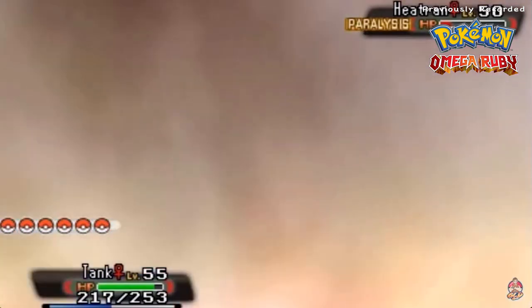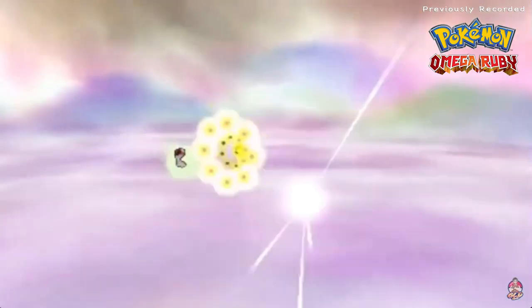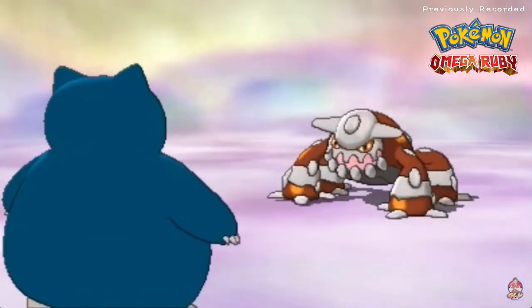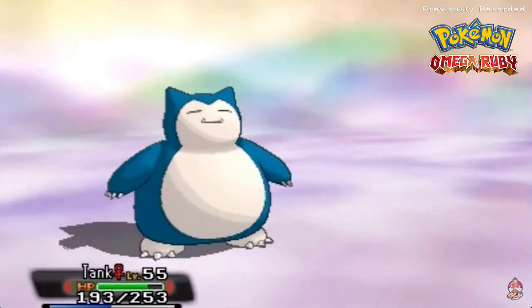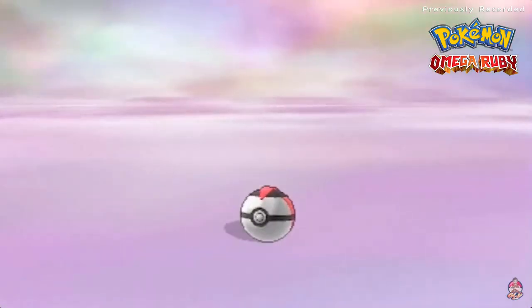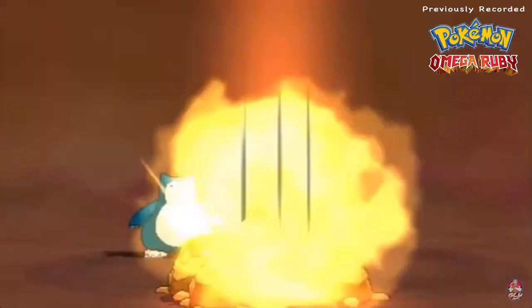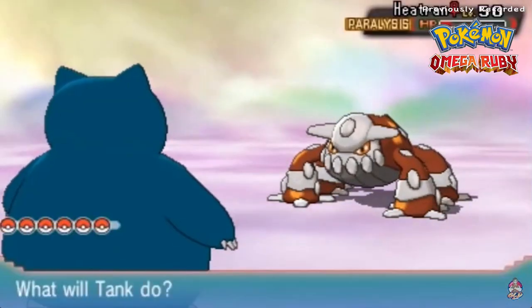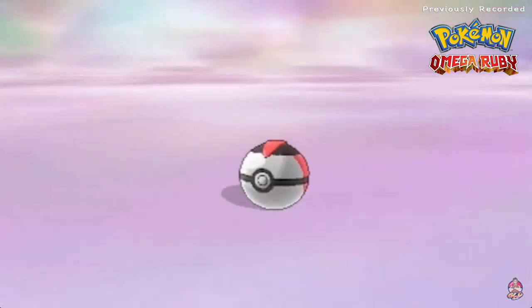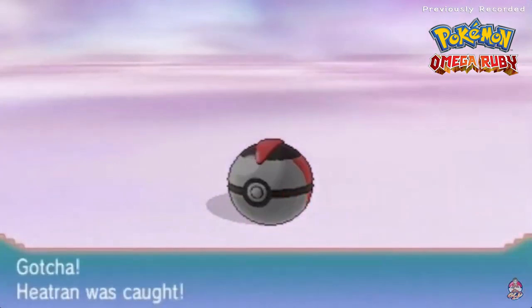Since we are in a cave I think we have some Dusk Balls - no, we got Timer Balls. So we're just gonna throw some Timer Balls - come on, stay in the ball! Off screen when I was playing Pokemon Alpha Sapphire, this Pokemon was one of the toughest to capture. I always have a hard time with Pokemon with strong defenses. Come on, stay in the ball! Love of Plume takes its effect, Tank is wearing it down - Timer Ball again. And yes, there we go guys, we caught ourselves Heatran!